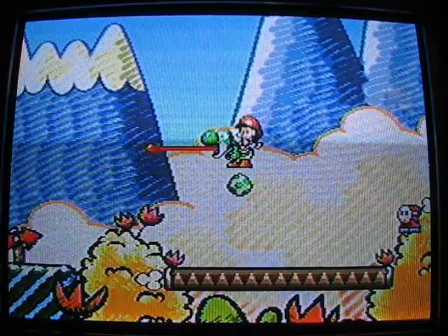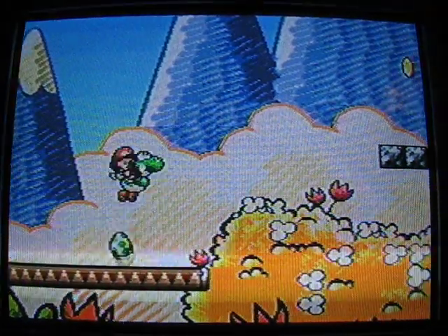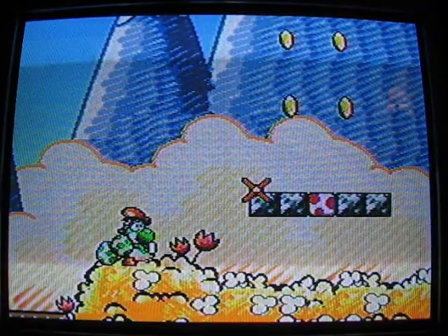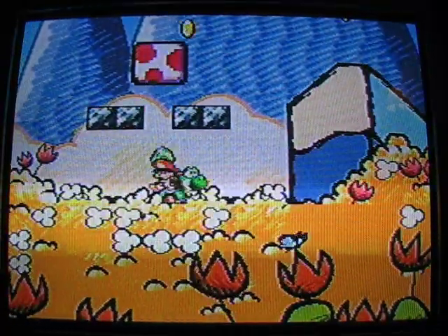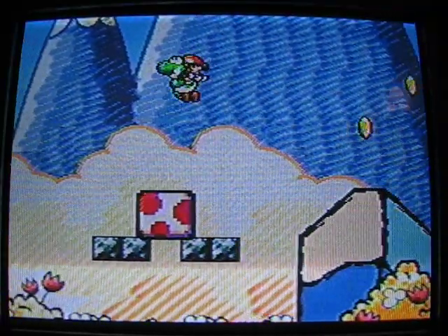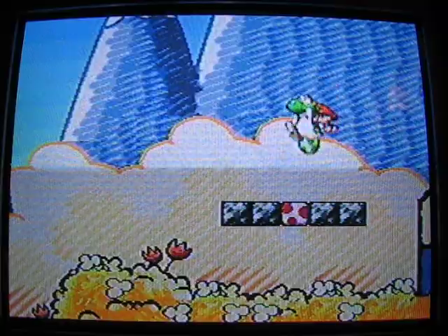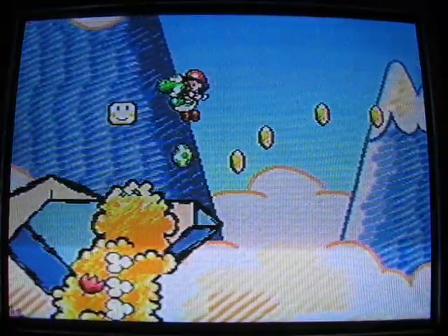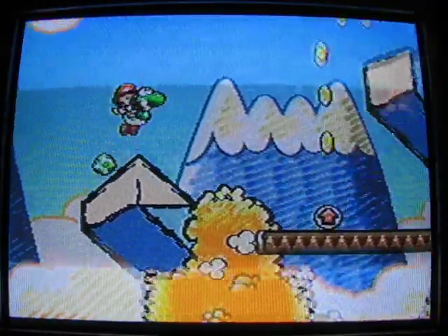You can grab enemies with the Y button using your tongue. Press down and you can turn them into an egg. Hit the A button and a cursor appears — hit the R button to stop that cursor wherever you want, then press the A button again to shoot that egg. Jump using the B button. Hold B in midair to flutter. Do it multiple times in midair to flutter more, and when you're in midair press down to ground pound. That's about it for the controls.